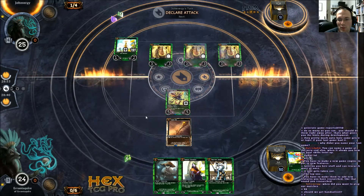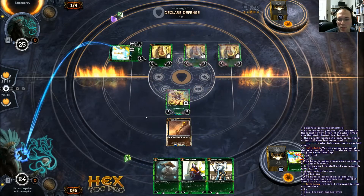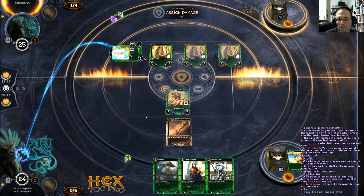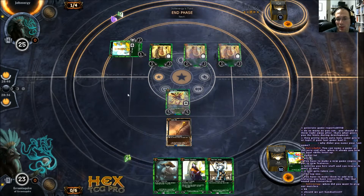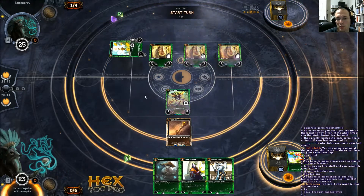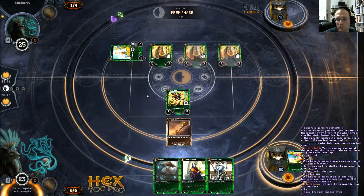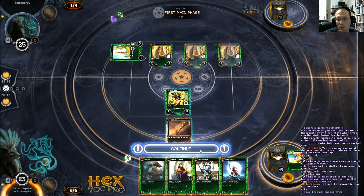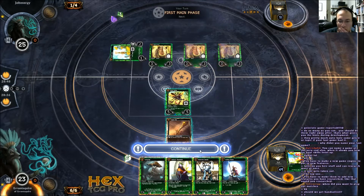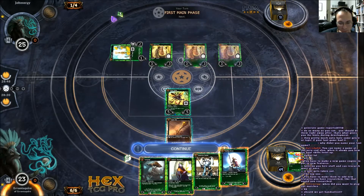He only has one resource left, so the only thing he has, possibly... Okay, so he's just going to swing with Sprite, and that's just fine. So I can play the honeycap and then give battle beetle flying and swing through. Howling Brave — a little late on you. This depends on if I want to swing or not here, because I can make a really big honeycap in the next turn if I play the brave here.